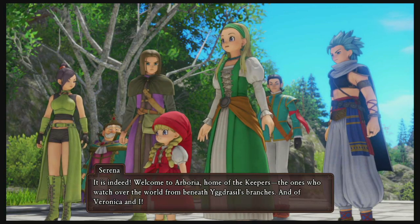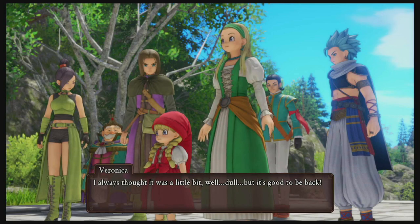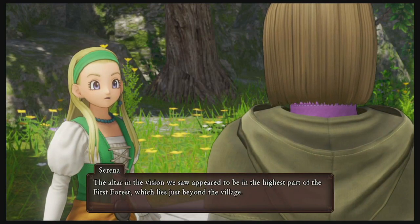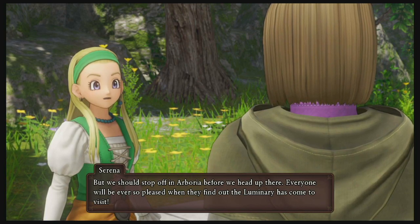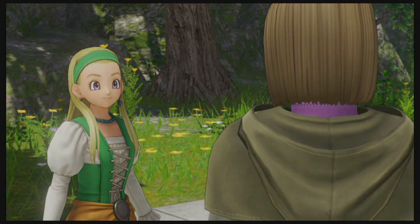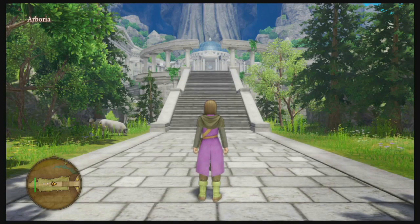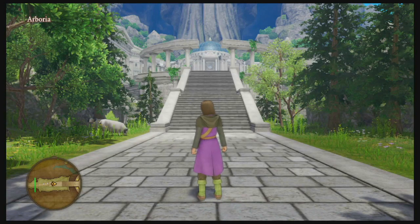The Keepers watch over the world from beneath Yggdrasil's branches. Serena admits she always thought it was a little dull but it's good to be back. The altar in the vision they saw appeared to be in the highest part of the First Forest, just beyond the village. They should stop off in Arboria before heading up there — everyone will be pleased when they find out the Luminary has come to visit. One of the reasons we're here is to get all the items in the area, though there aren't too many — just about ten, and no sparkly spots.